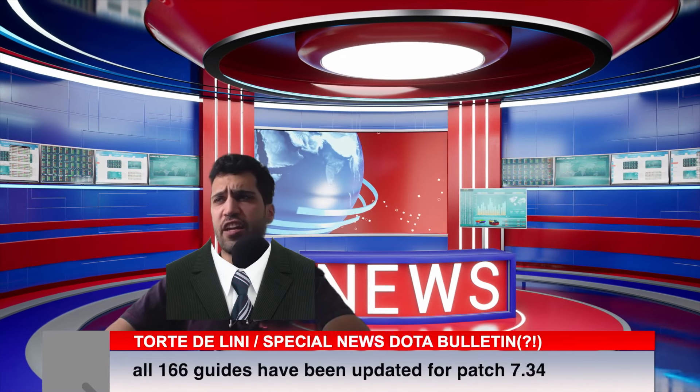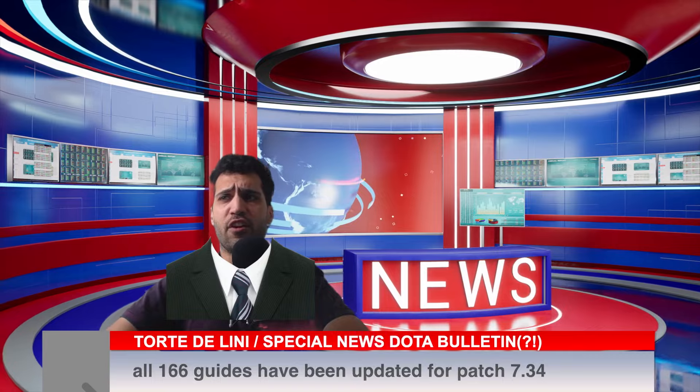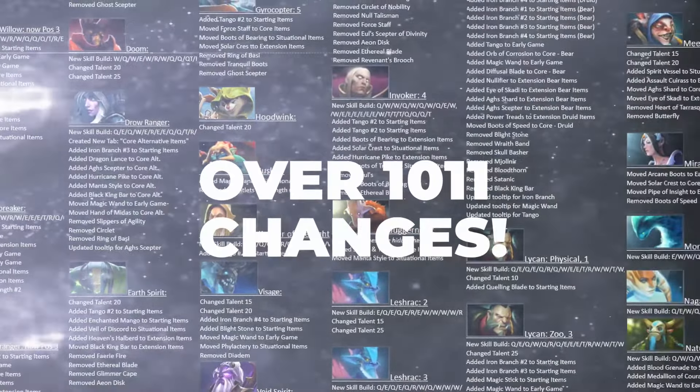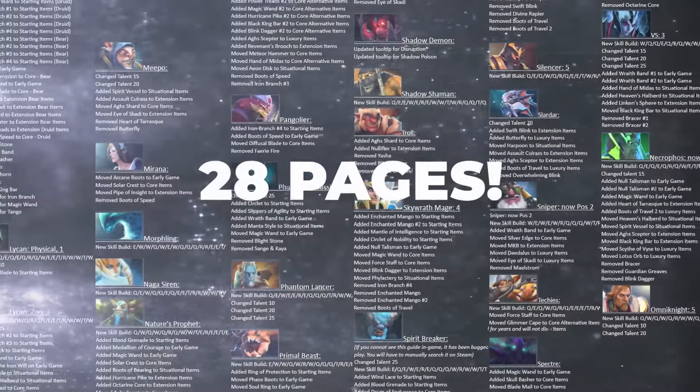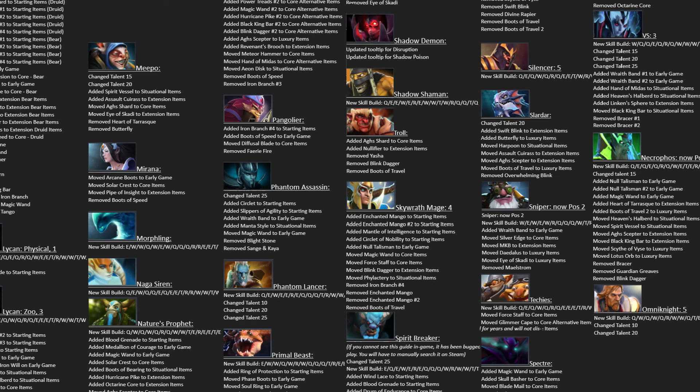Now our main story. Torilini has sacrificed his Saturday to update all 166 Dota 2 guides for patch 7.34. We're told that over 1,011 changes have been made — approximately over 376 words or 28 pages in total. That's the maximum distance I'll go for that skit.